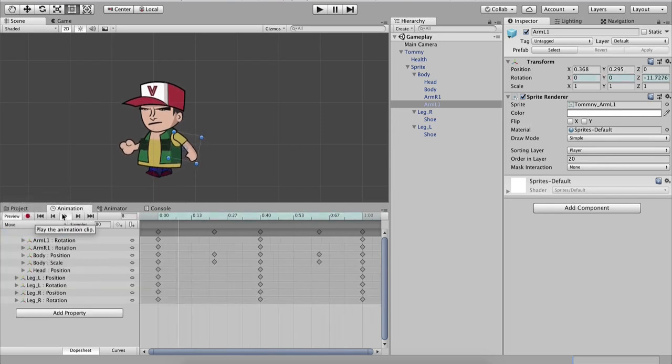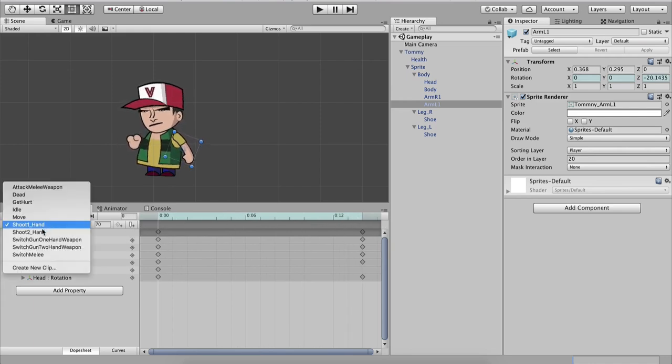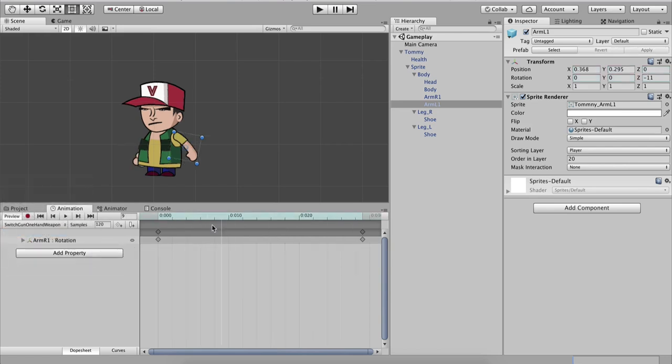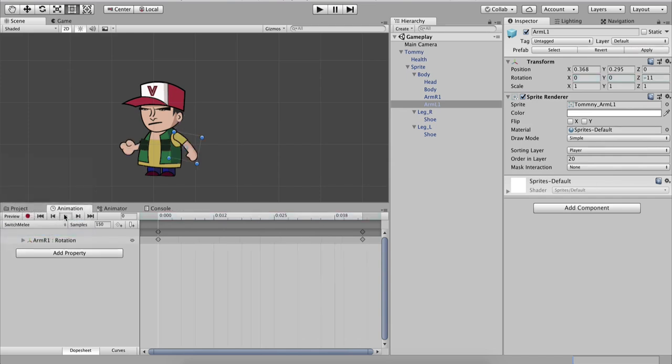We have a Get Hurt animation showing when Tommy takes damage. The Idle animation has Tommy chilling — notice when I run it he is swaying gently. The Move animation is the one we created. We also have Shoot Arm One for single-weapon shooting, Shoot Two Hand for weapons like AK-47 or shotgun, Switch Gun for single-hand weapons, and Switch Melee for the bat. These are all the animations we have.